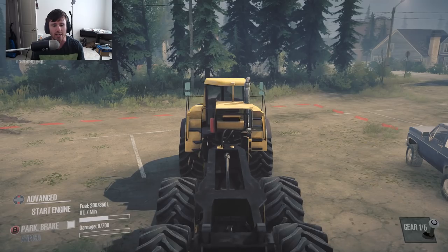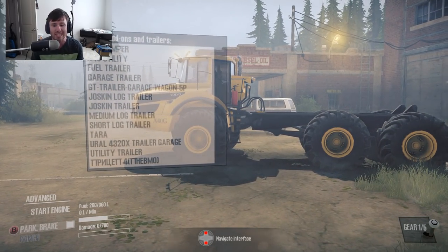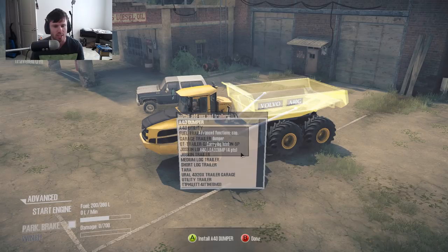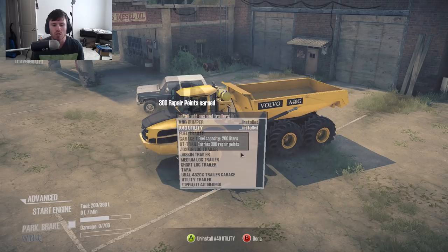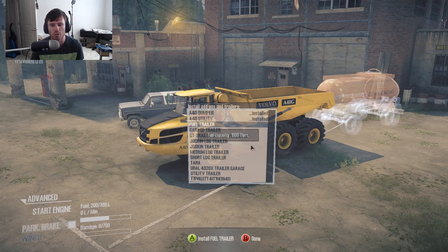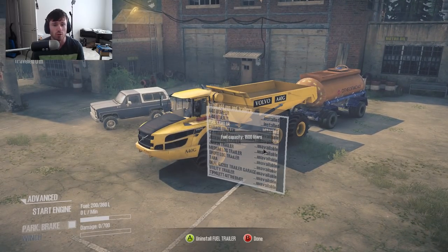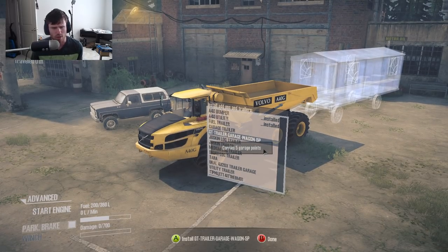This thing is an articulated dump truck and it's actually one of the most high quality mods I've seen in this game recently when it comes to heavy machinery. There are a lot of usable upgrades: the A40 dumper, which is the basic add-on you need; the A40 utility, which carries 200 liters of fuel and 300 repair points; and the fuel trailer, which you can carry if you choose. The tow point is right at the right height for all the default trailers too. You also have the garage trailer, a modified garage trailer that's visually the same, so I won't show it separately.